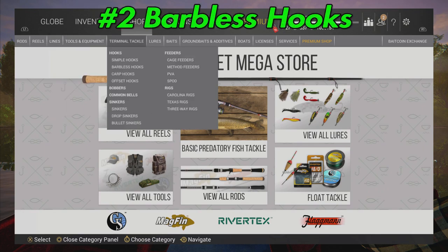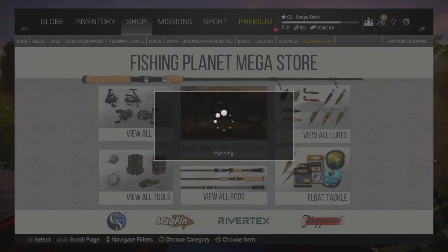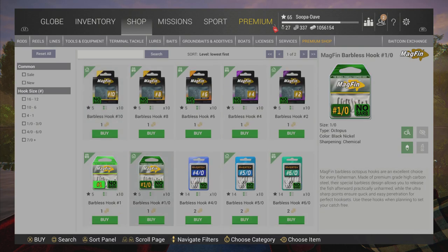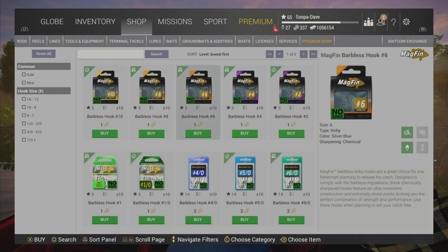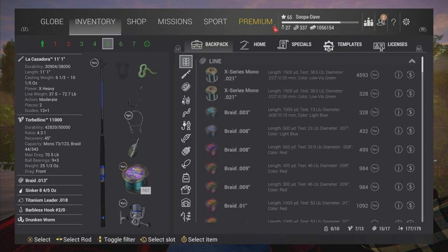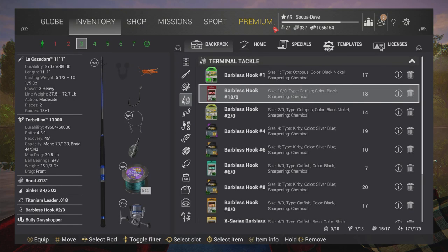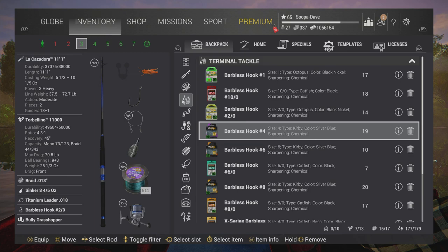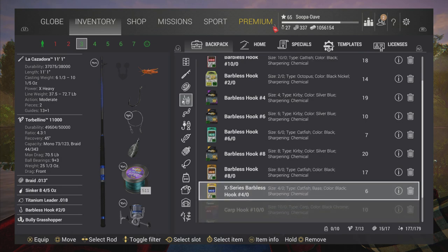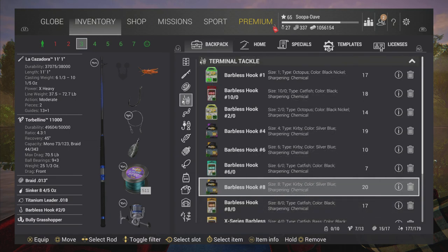At number two are barbless hooks. There are a lot of these and they give you 20% bonus XP. You don't have to buy all of them, but they are really cheap and I recommend buying the ones you need. The ones I always carry are the size 1/0, 2, 4, 6 out, 8, 8 out, and the size 4. I used the store versions until I got an X-series one.